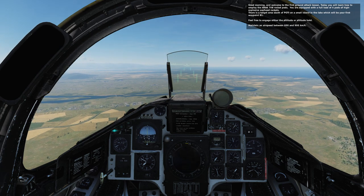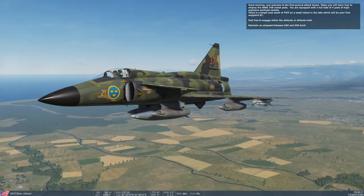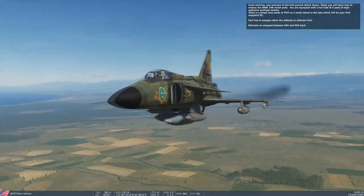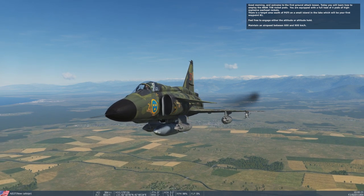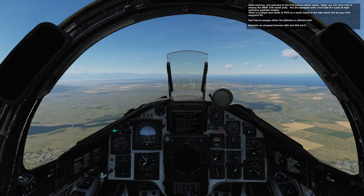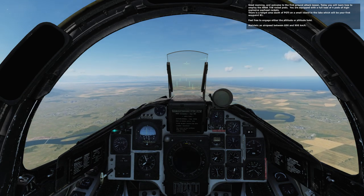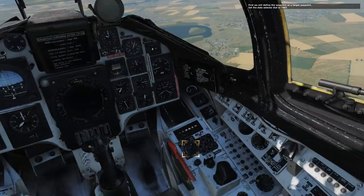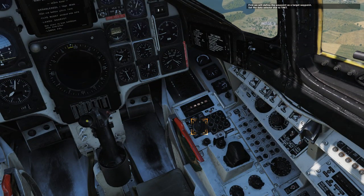Today you'll learn how to employ the ARAC-70B rocket pods. You're equipped with a full load of four pods of high-explosive warhead rockets. There is a target area south of the OPI. I'm in place with the Viggen and the Viggen is on. Maintain an airspeed between 600 and 900 kilometers per hour. First, we'll define the waypoint as a target waypoint. Set the data selector dial to TACT.